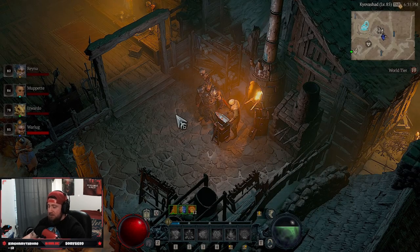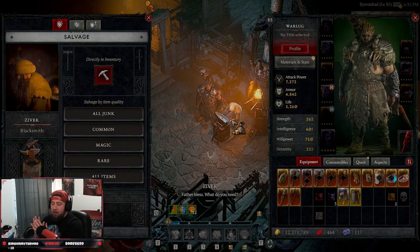I've respecced a thousand times bringing builds for everybody. If I take a point away it costs me 30,000 gold per point. If I was to refund all my nodes it's going to cost 1.6 million gold, and the more I do this the more it increases. So you're going to spend gold on respeccing as well as upgrading, adding sockets, and all these things. Let's talk about 1 to 50.